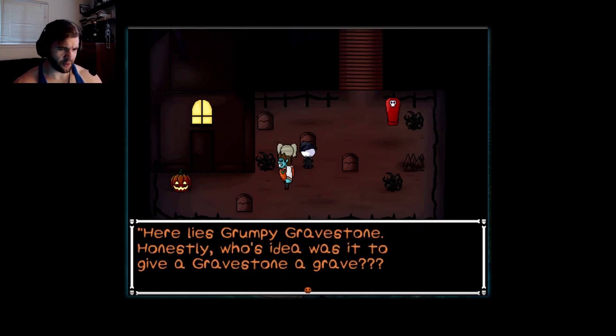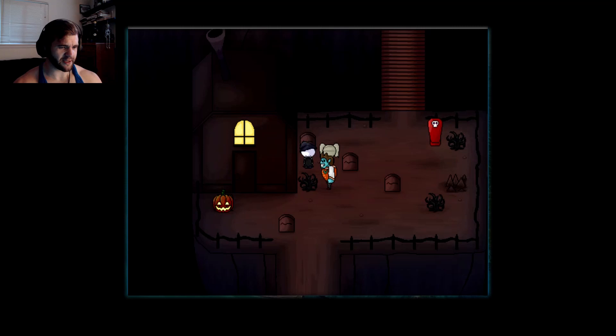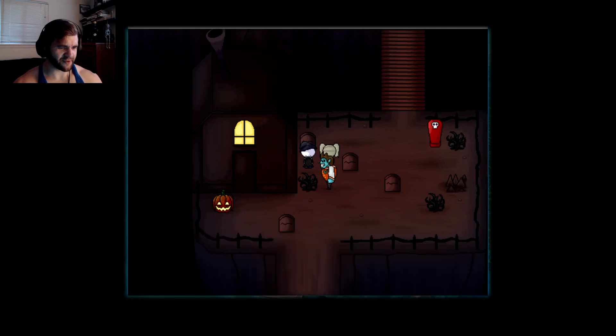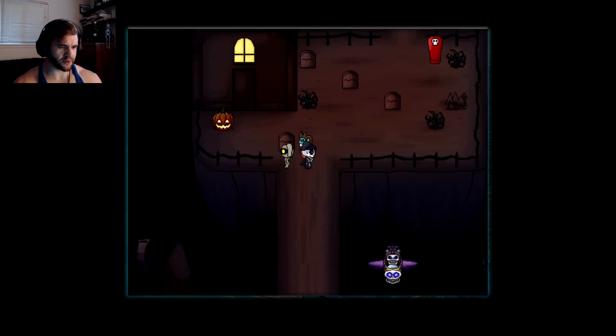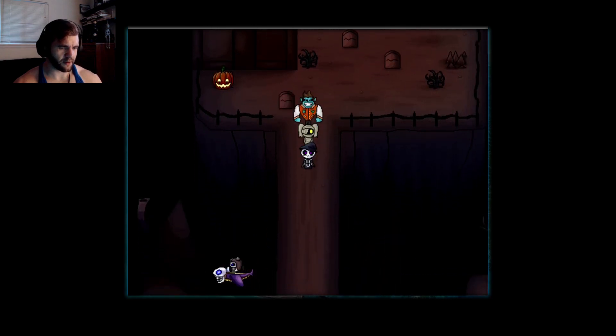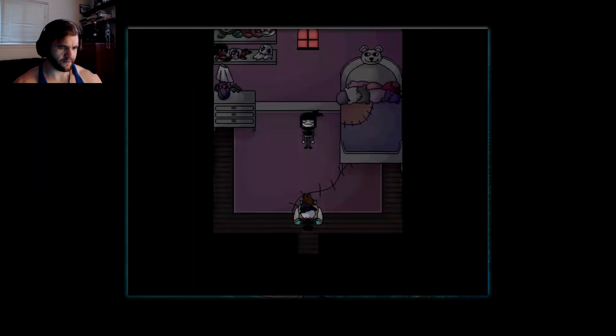Here lies Grumpy Gravestone. Whose idea was it to give a gravestone a grave? He was just a ghost possessing a gravestone — so why did we bury this? Let's go with it, guys. What is that thing? Oh no, we're not going to fight that though. Lovely room. Antoinette. 'Hello. Have you seen my puppets? They ran away from me. Can you find them all? There's ten in all. Perhaps you can only find them all in the full game.'